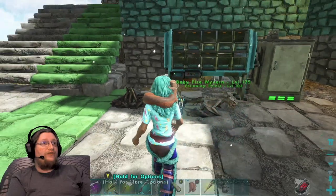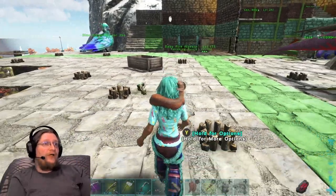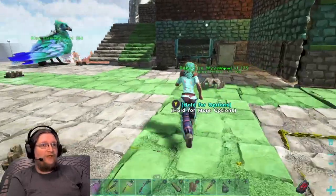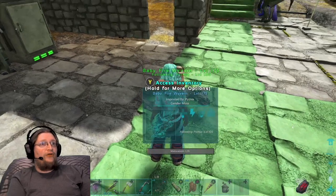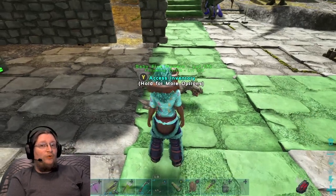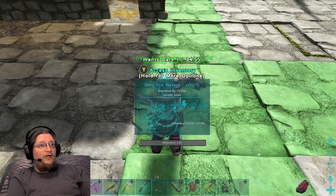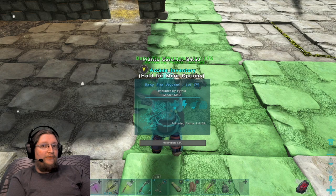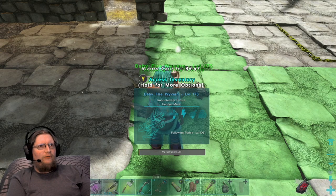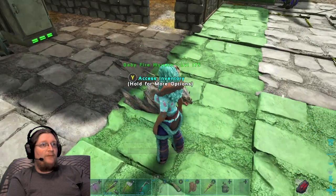Of course, imprinting him — if he asks for wyvern milk, that's not going to happen because we don't have wyvern milk; that's the point of this video. Basically, you could try the cryopod method to see if he'll ask for anything other than wyvern milk. The cryopod method is when he wants something for imprinting, you cryopod him and then bring him back out and see if he wants something else, because a lot of the time that'll reset what he wants. So right now we can just leave this guy alone and he will grow up by himself.